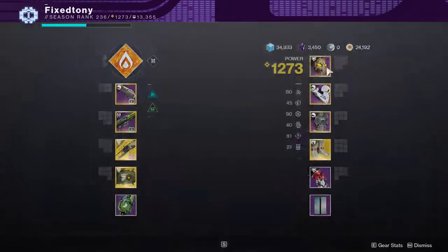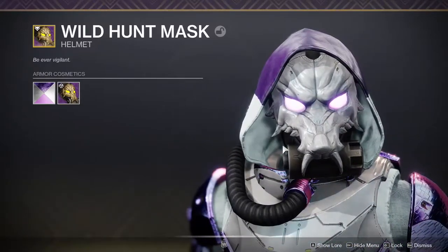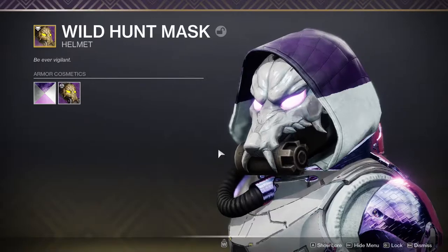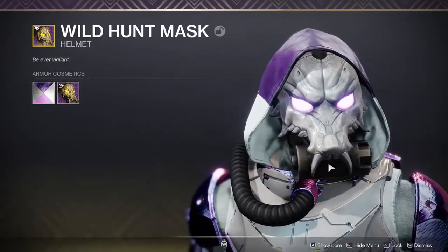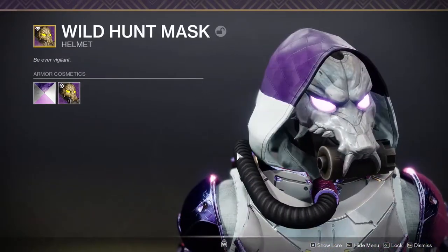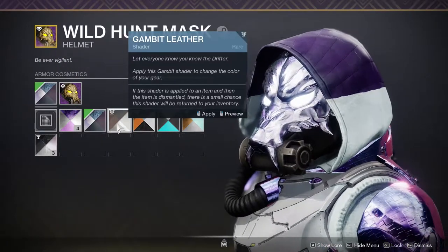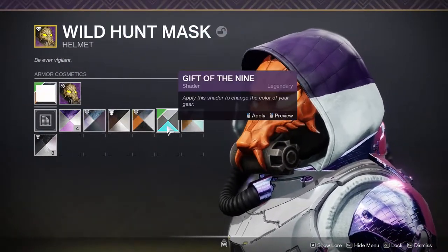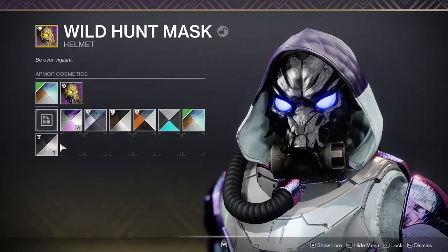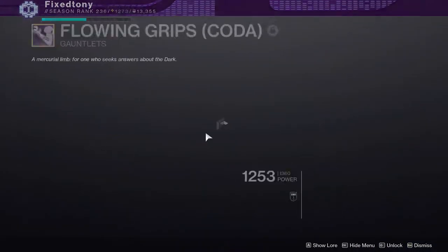Let's go through all the armor pieces and then we'll go through my build. This is the helmet from the Halloween event — I got it on all my characters, so my titan and warlock have it too. The hunter version is probably one of my favorites because it's a wolf dog — I love wolves, I think they're cool — and this helmet shaders really well. What makes me really happy is the fact that they let us have the glowing light, which actually changes color, so it immediately became my favorite.